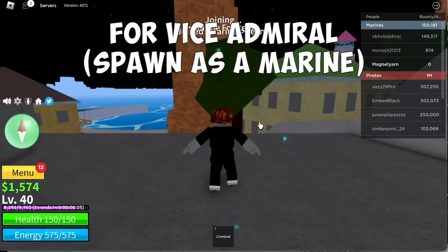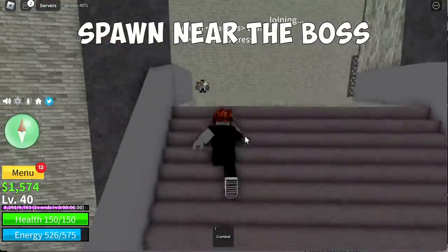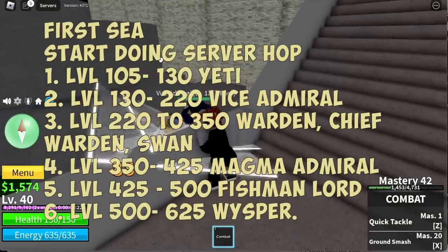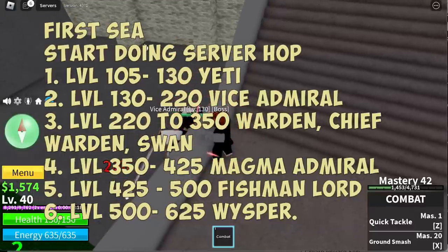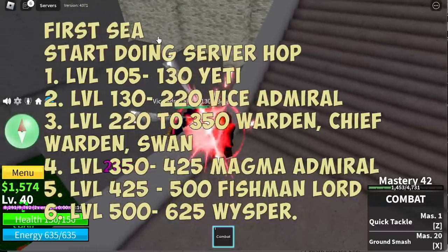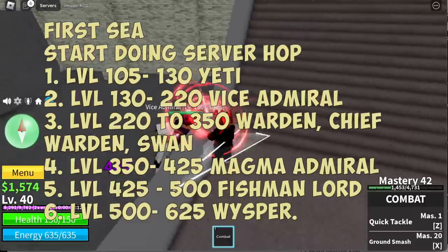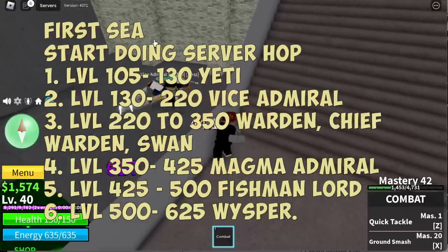For example: Vice Admiral — spawn as a marine because you'll spawn near the quest giver and near the boss. Here's the list: starting from Yeti you can do server hop, levels 130 to 220 Vice Admiral, 220 to 350 Warden and Chief Warden Swan, 350 to 425 Bagma Admiral, 425 to 500 Fishman Lord, and 500 to 625 Whisper.